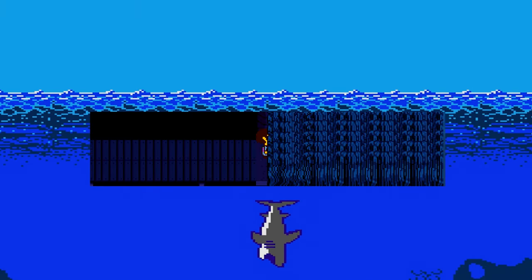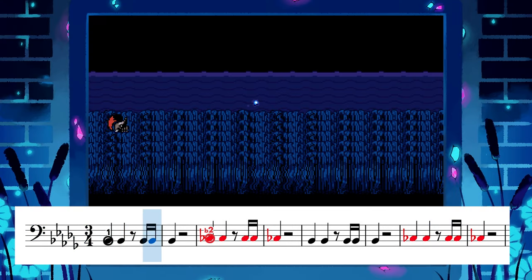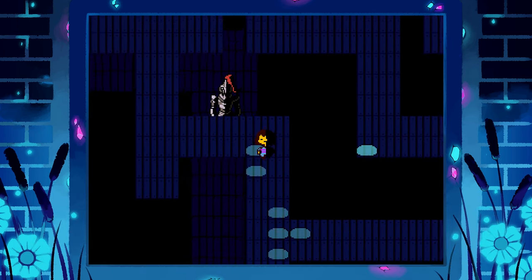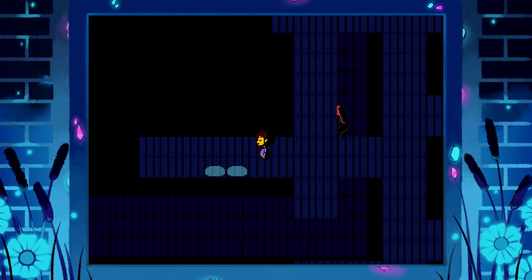And here you are, hiding in the reeds, crossing your fingers that Undyne doesn't head in your direction. This Jaws association takes a new layer of meaning when Undyne attacks from underneath during the bridge chase sequence — Undyne is a fish monster after all, complete with gills and scales.